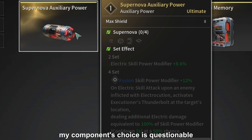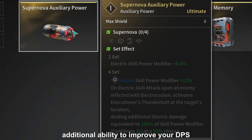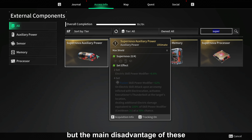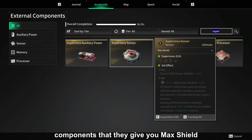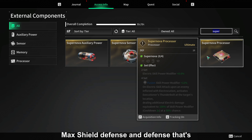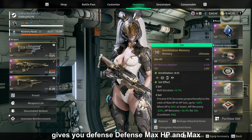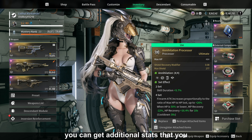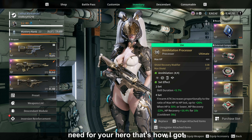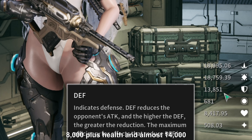My components choice is questionable. The Supernova set sounds perfect for Bunny because it increases your electric skill damage and gives you an additional ability to improve your DPS. But the main disadvantage is that those components give you Max Shield, Max Shield, Defense, and Defense. That's why I use the Annihilation set instead, because it gives you Defense, Defense, Max HP, and Max HP. You lose a great ability, but you gain additional stats you need for your hero — that's how I got 8000+ Health and almost 14000 Defense.